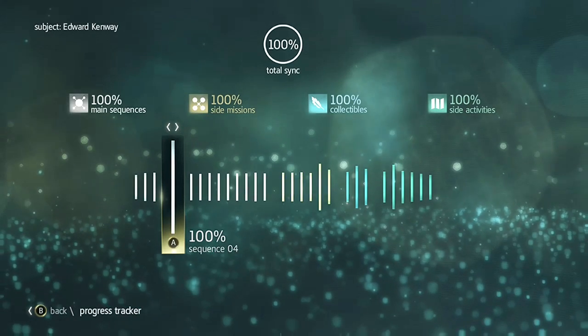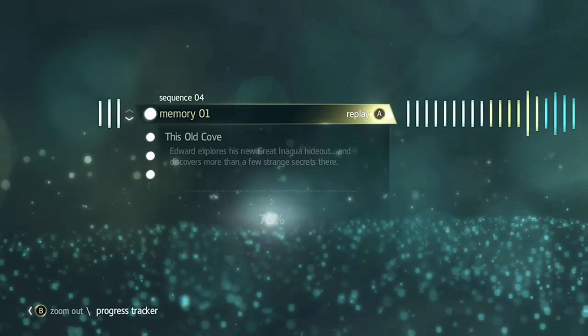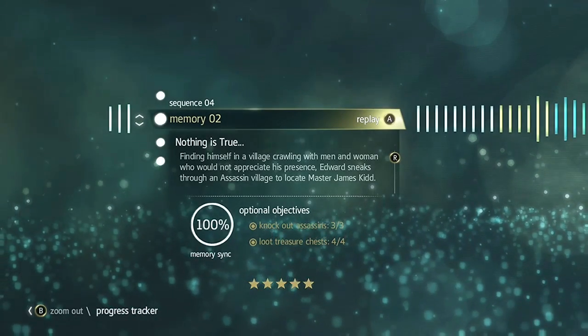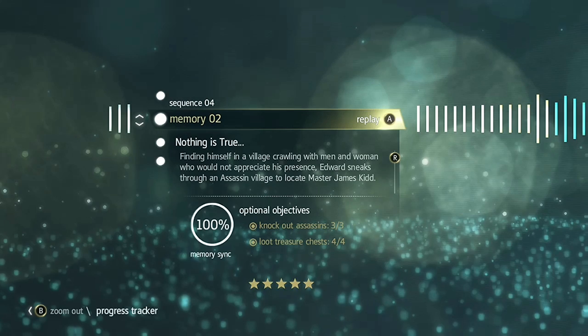Hey, this is Bastion with another full sync walkthrough for Assassin's Creed 4 Black Flag. Today we're doing Sequence 4, Memory 2: Nothing is True. The objectives are to loot all four chests and to knock out three assassins.